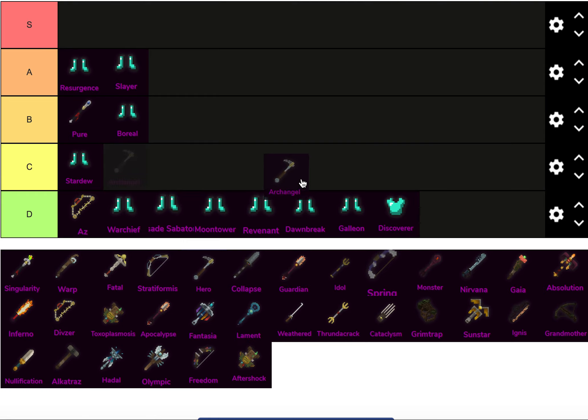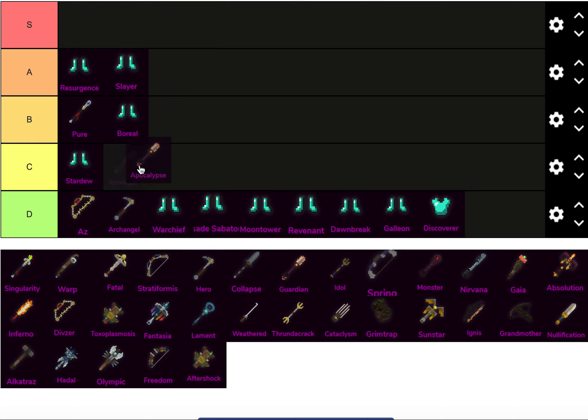Archangel — low damage, I shouldn't need to explain that. It's fine there. Apoc, I'm going to put that in C tier, just because in terms of the overall Mythics, it's not incredibly busted at all. And Undying exists, so it's not crazy. So it just goes in C tier.